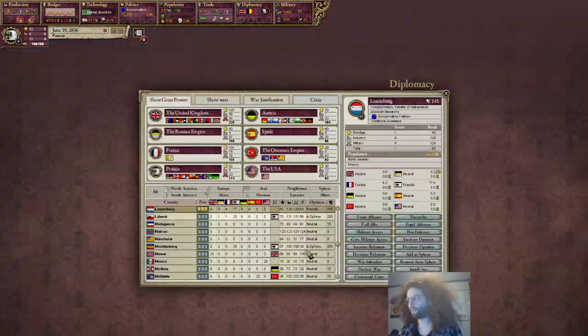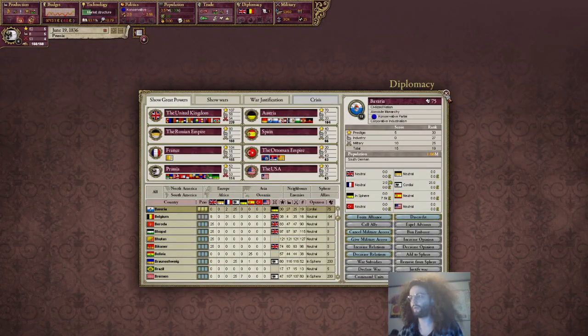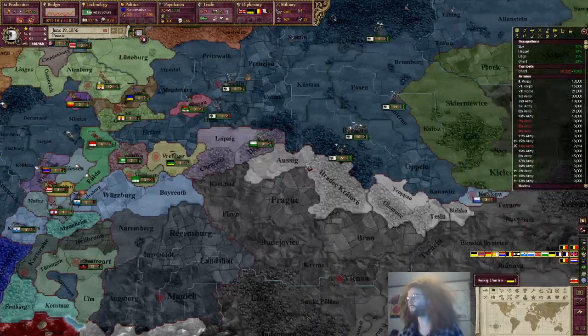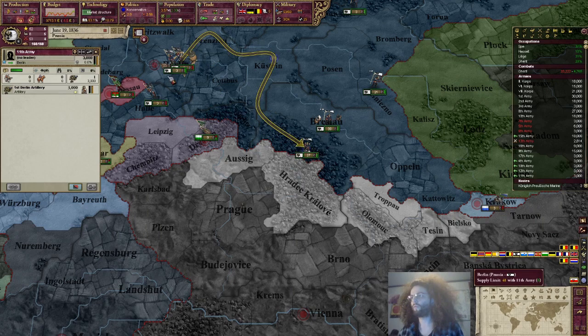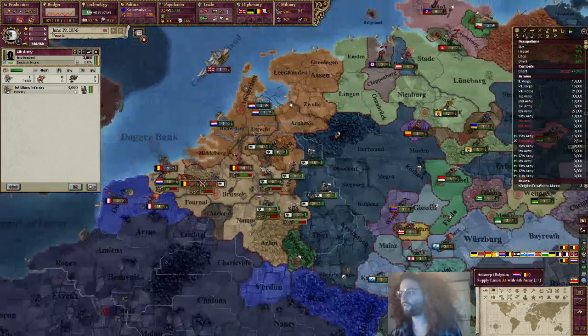We'll have to see how it works - usually Austria allies a few more people. We'll begin working on Bavaria then. Spain will accept as well. Alright, we'll do this then. If Netherlands doesn't want to join when you call them in like that, then you can't really do it, because then you'll lose the alliance with them and they'll lose prestige and a bunch of stuff.